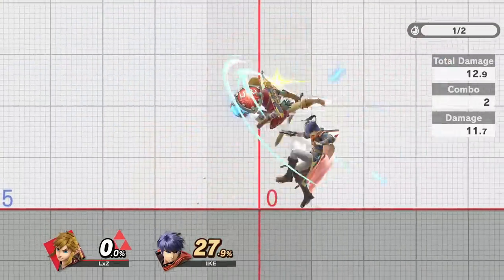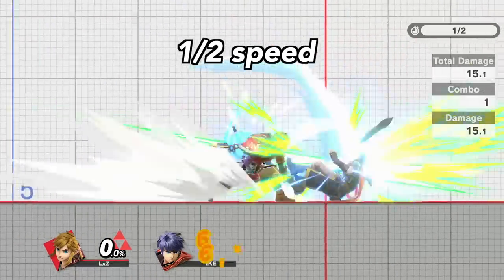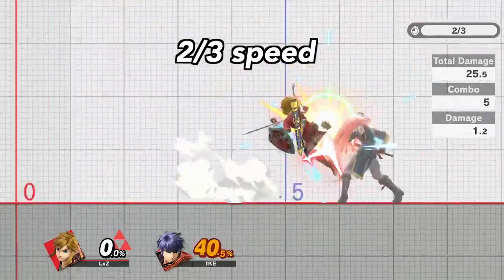Nair Trains can be a bit tricky at first. My advice is to try and master the combo in training mode at half speed. Once you get it down, try two thirds, and finally try it at full speed.